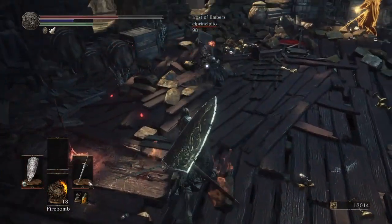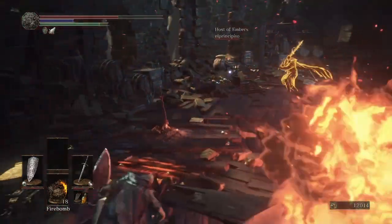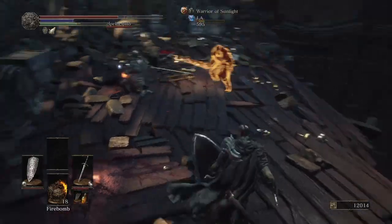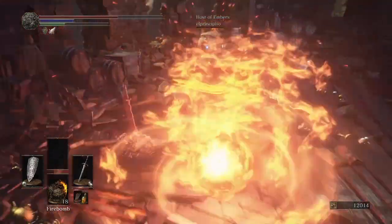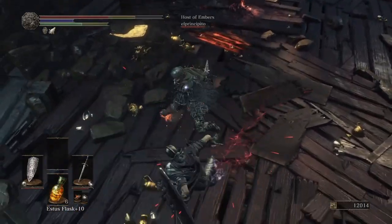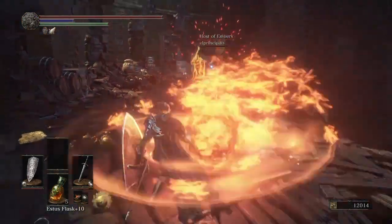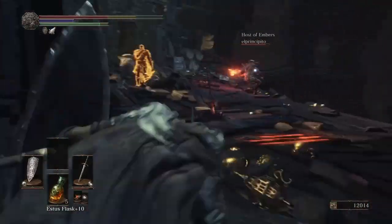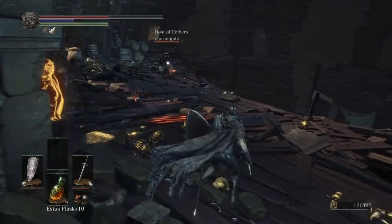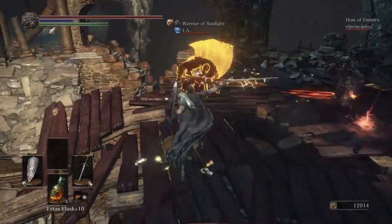Now these guys right here, they're trying to cover each other's backs. But in doing so, they don't come at me at the same time. And that allows me to really just keep picking them apart separately. And that was probably the best move they did all fight — when the host threw his fireball, his Chaos Bed Vestiges, and the phantom used his ultra greatsword to try and pressure me. So I realized what they're doing now. They're kind of catching on. You can see that the fireballs are better — the greatsword comes in and the fireballs are coming in now. They're starting to figure this team game out.